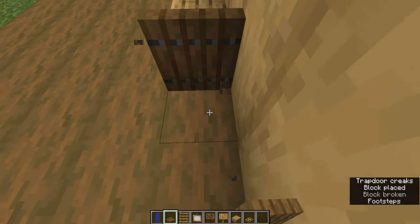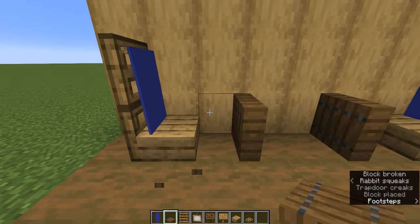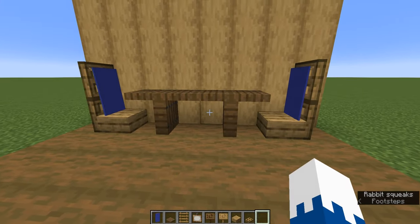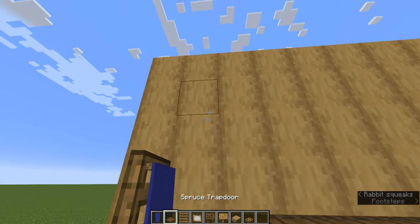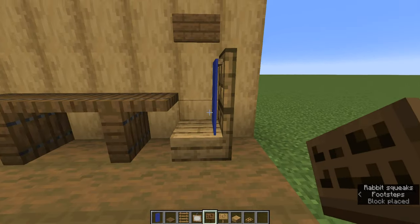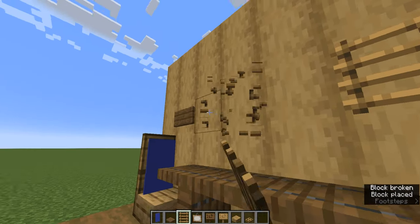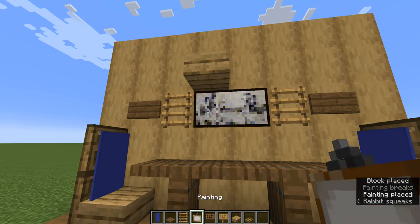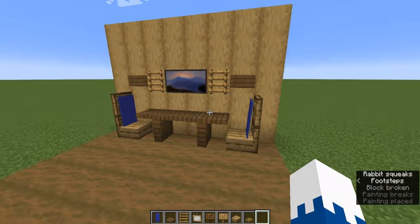So you go inside and inside the other way. Now place spruce trapdoors going up like that, and then place a spruce sign right there and a spruce sign right there. They should be on top of the oak slab, and then a ladder right next to that, and then you're going to want a painting — but make sure it's one of these two-high ones — and there you go.